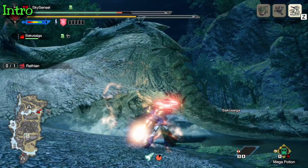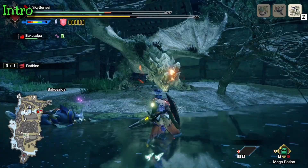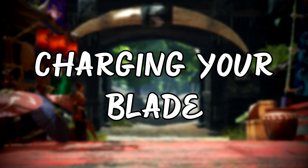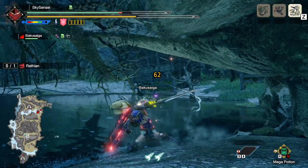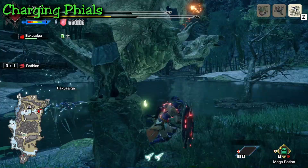So in this video we'll start off by talking about phials and the phial damage playstyle before continuing to axe mode and melee damage, and then we'll finish off with the switch skills and wire bug skills which go well with each playstyle. So let's grab a wire bug and head on out. Let's start off with the first step of charging your blade, which is charging your phials.